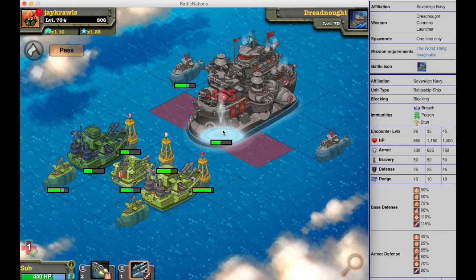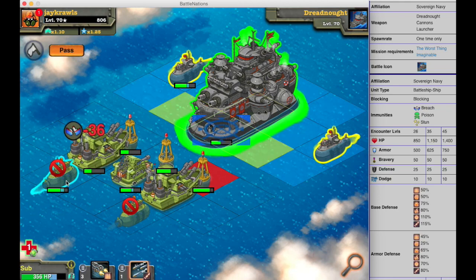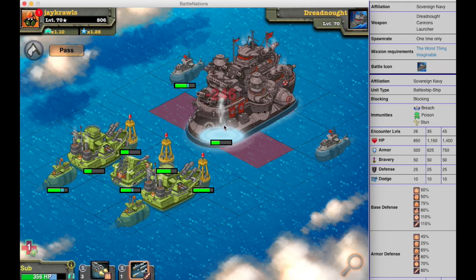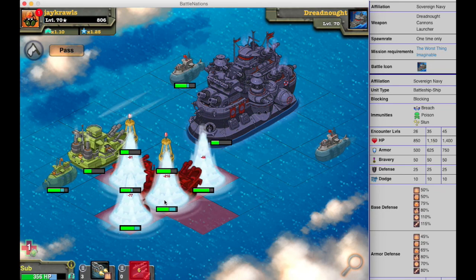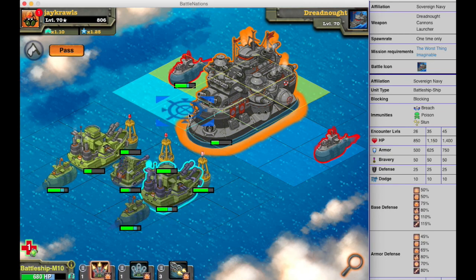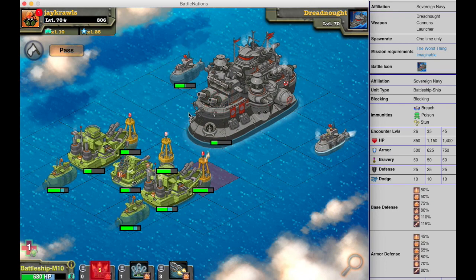Here I'm going to take a torpedo attack again — 165 damage, with 40% of that going to armor piercing, which is good. This guy's just about lost his armor here. And 246 damage — now you're starting to see he takes 115% damage against his normal health, not his armor. Now that I've peeled away his armor, he's taking more damage and going to die a lot quicker.